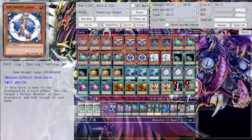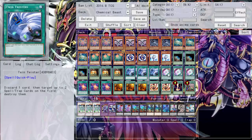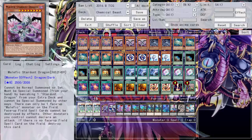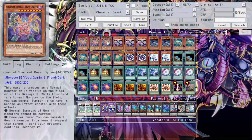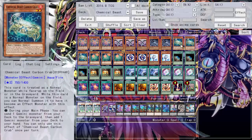My luck was just bad — I'd never get Spark Field sometimes. We also run triple Swing of Memories. We send a lot of monsters to the graveyard — Level 8 Chemical Beasts — and Swing of Memories brings them right back for either OTK, Rank 8 plays, or Gemini summoning for their effects. Triple Stone Torch to pop back row. Triple Brilliant Fusion, already covered. Triple Trade-In — eight targets total. You generally want to Trade-In the lower-value targets if you don't need to activate their effects.